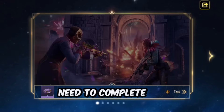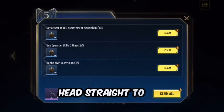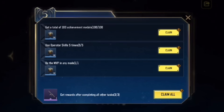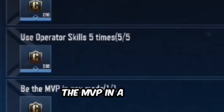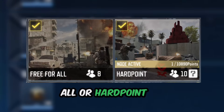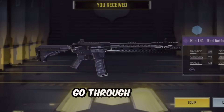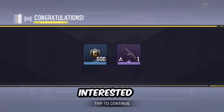Now you might think you need to complete all the tasks, but here's the trick: you can actually skip past the earlier screens and head straight to the last slide. On this final slide there are only three tasks you need to complete to unlock the Kilo 141 red action skin. Task 1: earn 100 medals. Task 2: become the MVP in a match. Task 3: use an operator skill 5 times. For the fastest way to complete these, jump into Free For All or Hardpoint on the Shipment map.